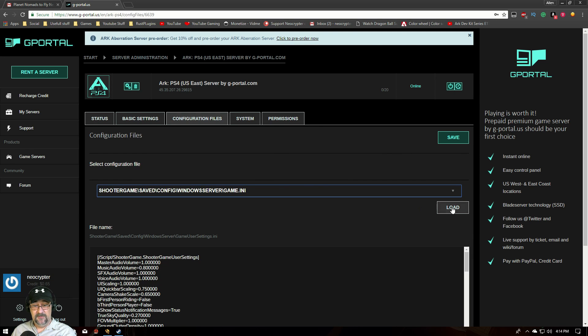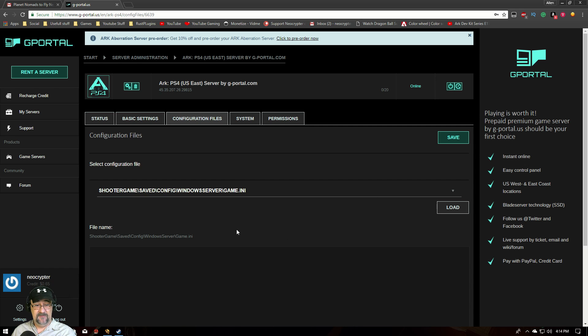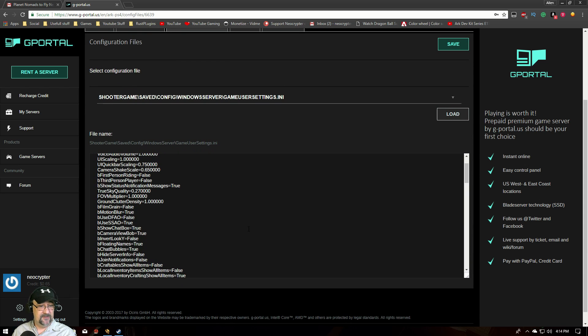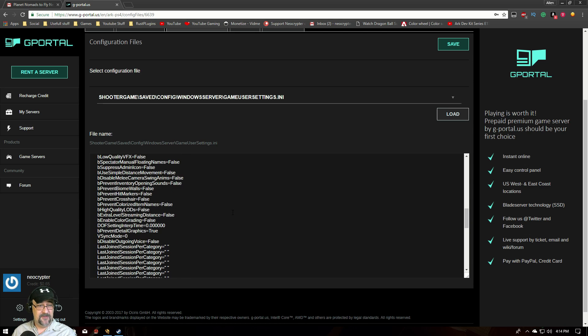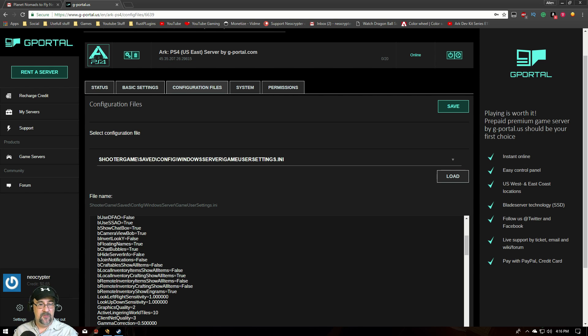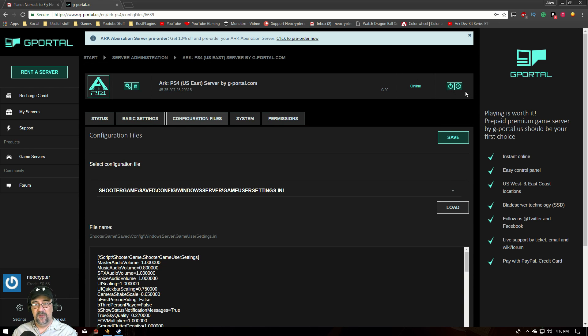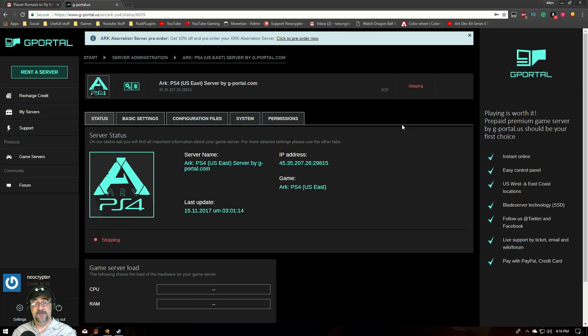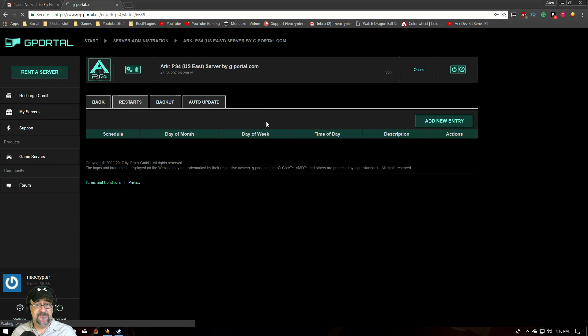To apply INI changes, all you need to do is restart the server after you click Save. Let's go back into that file — say we want to change join notifications from false to true. It's as easy as typing in 'true', clicking Save, then coming up here and restarting the server. It'll reload and join notifications will be on, so every time somebody joins the server you'll see it. Pretty handy.